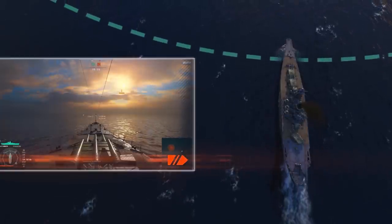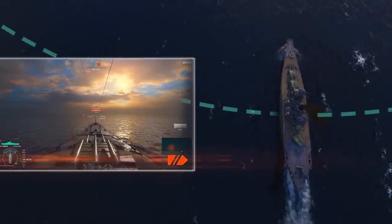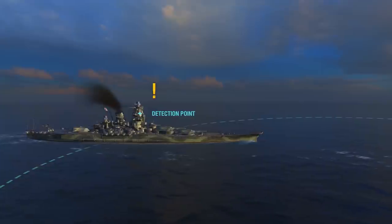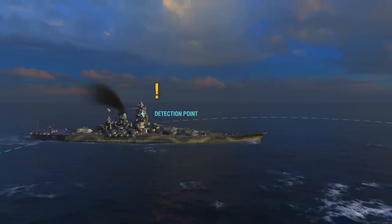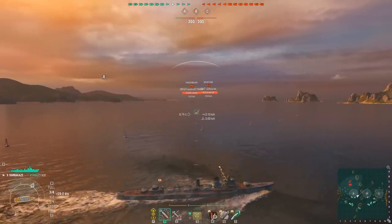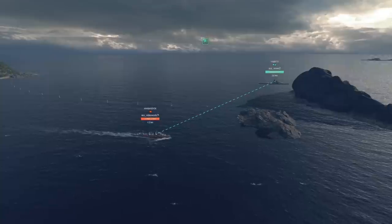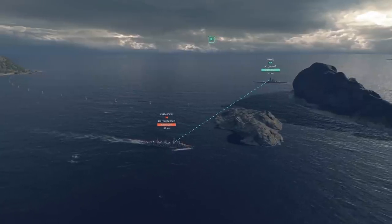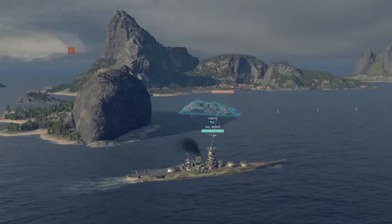The question is: what part of the ship needs to appear in the enemy's detectability range for the ship to be spotted? The answer is the detection point, located at the center of every ship on the upper border of her highest armored item. This point performs two important functions: it helps you spot the enemy, and it's the reason the enemy sees you. The game server constantly checks the distance and availability of obstacles between the points on all ships. If there is an island between the points, you won't see each other even if within each other's detectability ranges. Not every island can hide your ship — the detection point on battleships is usually positioned significantly higher than on destroyers.